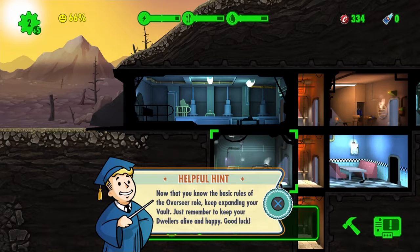More dwellers have shown up at the vault door. Now that you know the basic rules of the overseer role, keep expanding your vault. Just remember to keep your dwellers alive and happy. Good luck.